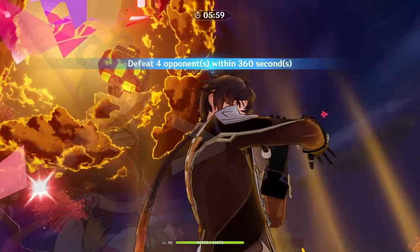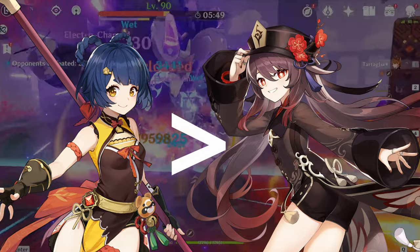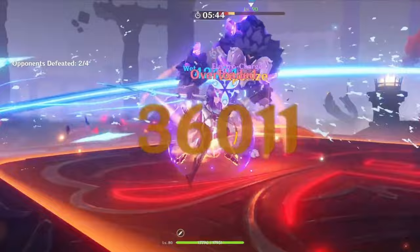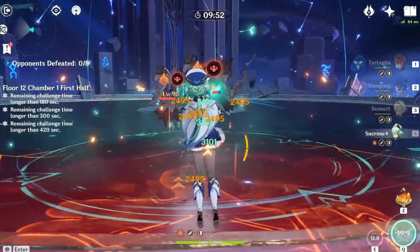In Genshin Impact, when a character can deal damage off-field, they're almost always better than a character that can only deal damage while on the field. This makes Xiangling more valuable than characters like Klee, Yanfei, Yoimiya, or even the fan-favorite Hu Tao — because while those characters have plenty of potential in their own right, they have to be on-field for you to get the full value out of them. Xiangling can do all of her damage off-field and ignore the internal cooldown timers those other characters have to abide by, making her a premier Pyro damage dealer, as long as you can solve her energy problems.